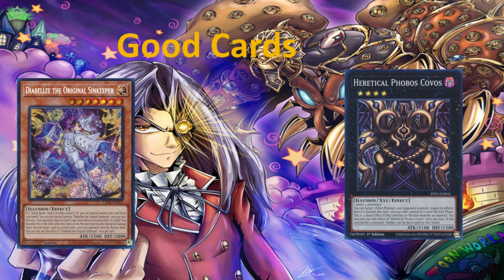Let's talk about Diabels the Original Sin Keeper. It's a level seven, and it gets to special summon itself if there's a Sinful Spoils card in either player's graveyard. Fantastic card for those mirror matches or if we are blessed with Sinful Spoils everywhere. Apart from that, it's a fantastic card as it is an anti-spell fragrance on legs — a great card to have for the Illusion type.